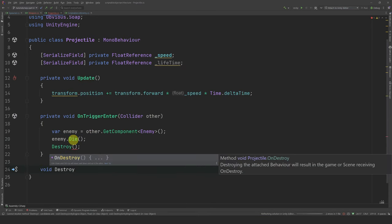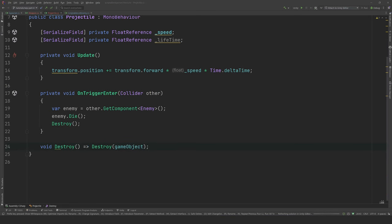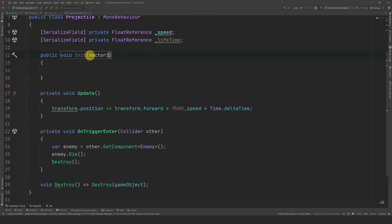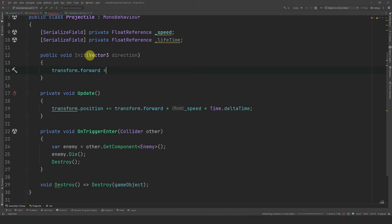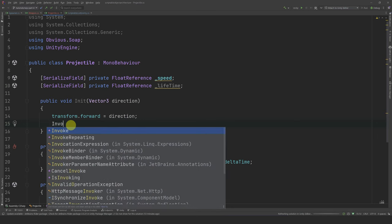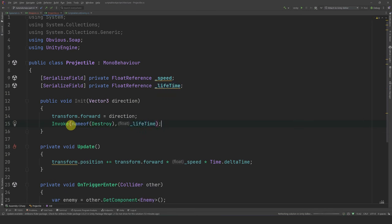Let's put this destroy logic in its own method, as we will call it again when we implement the lifetime logic. The only thing left is setting the forward vector of the projectile. Right after spawning an object, I like to call a method called init. In this case, we pass in a Vector3 direction and set transform.forward equal to that direction. Finally, in case the projectile goes too far without touching any enemies, we want to destroy it after some time. For simplicity, I will use the invoke method, but feel free to use a coroutine or any other way to delay the call to destroy.